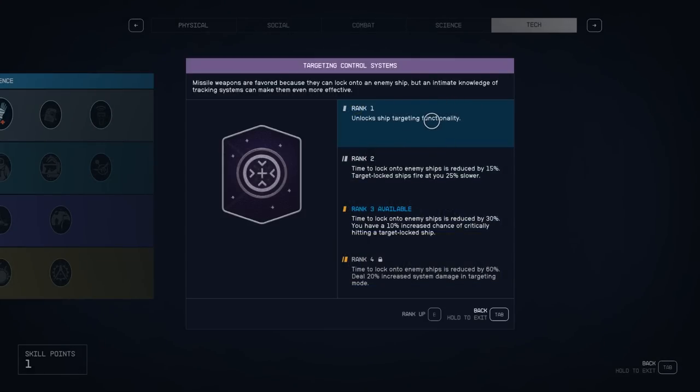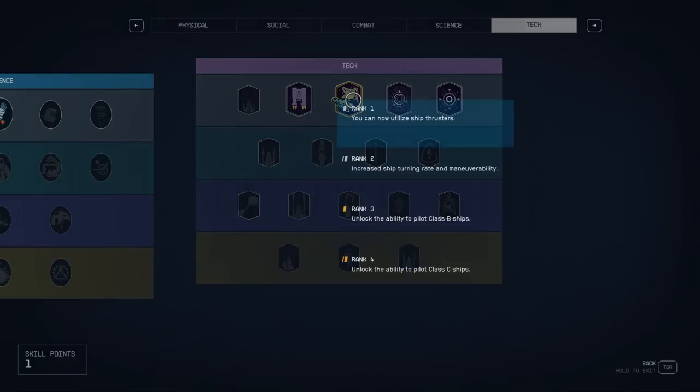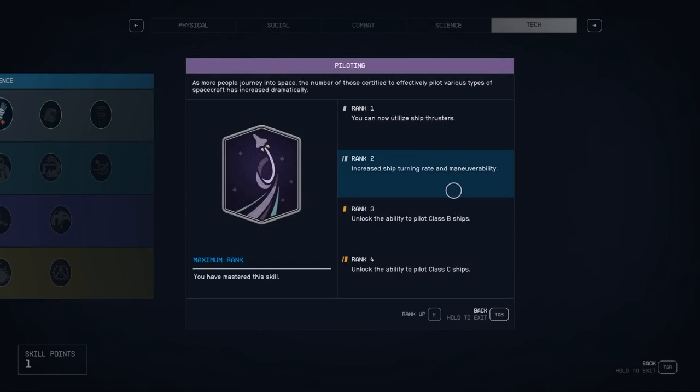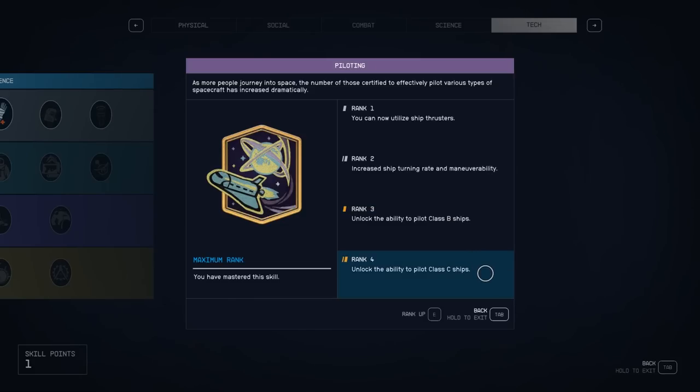This will let you target different parts of your enemy ship, like weapons or shields. It's also a good idea to level up Piloting as fast as possible, because you have to be a higher rank in Piloting to fly the bigger ships. The Frontier is a small A class ship. You need rank 3 in Piloting to fly class B ships, which are a lot bigger, and rank 4 to fly class C ships, which are huge.